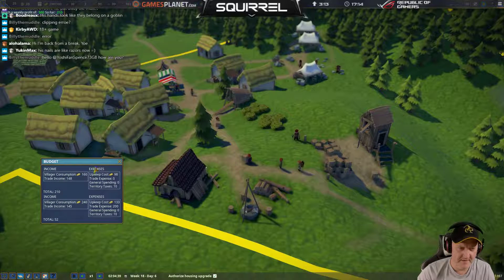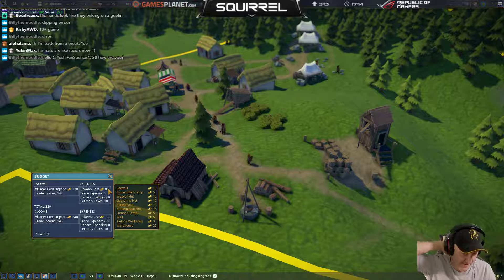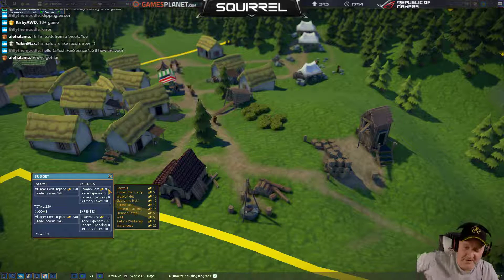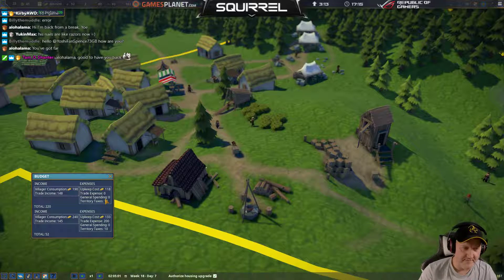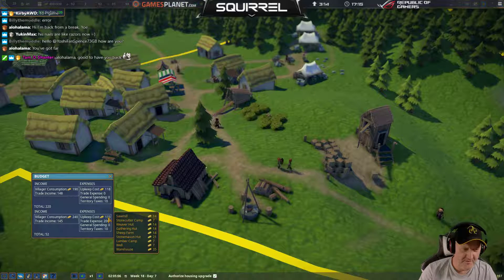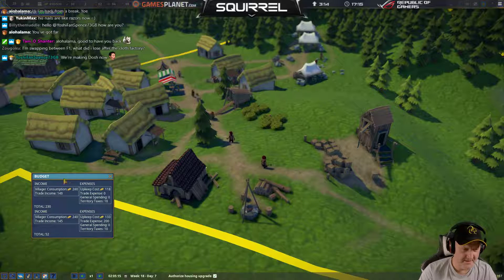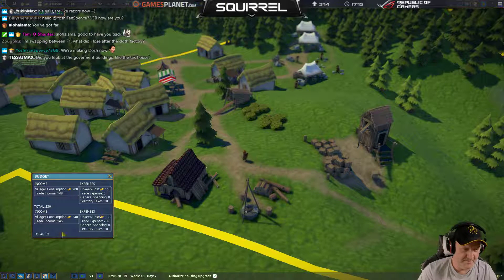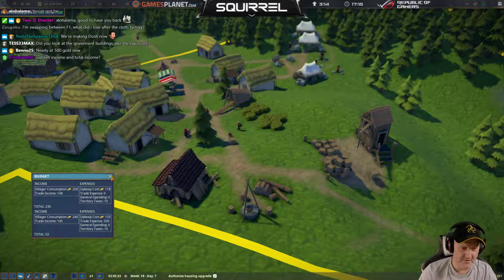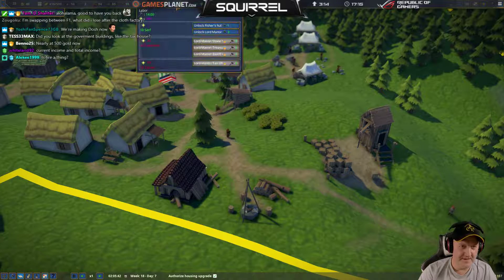Let's have a look at the budget. Our upkeep cost is 98, a chunk of which is running the warehouse — 25 gold just to have that space to put things in, but you have to have it to trade. 35 on the warehouse. Total 230 versus total 52 — maybe this is this year and that's the previous. I haven't got a tax house yet, we haven't unlocked that. Nor have we got iron ore and that kind of thing.